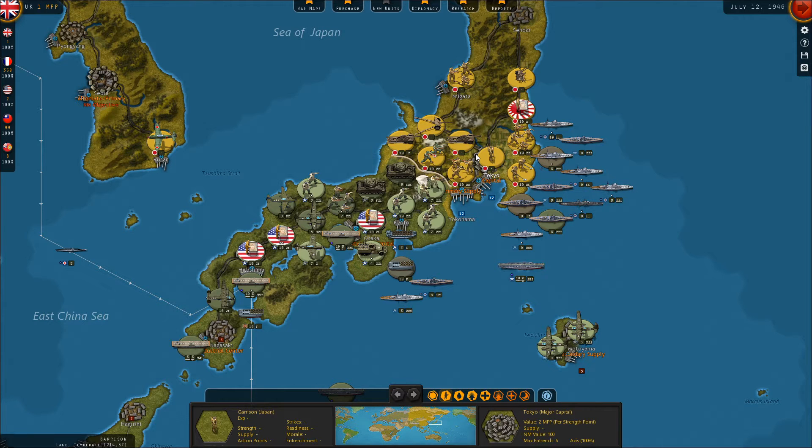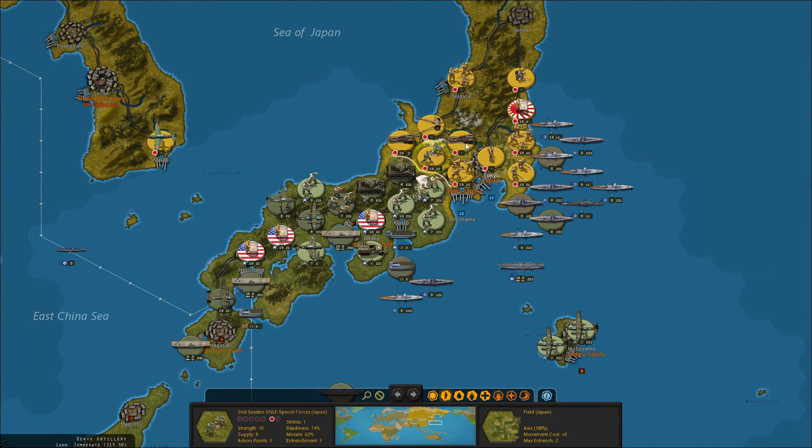It is a bit of a meat grinder, a bit of a slog. Ideally, we'd flank Tokyo to the north by knocking out this marine and heavy artillery unit, but given time constraints, we may have to try going directly at Tokyo. We'll see what our air power can do next turn.